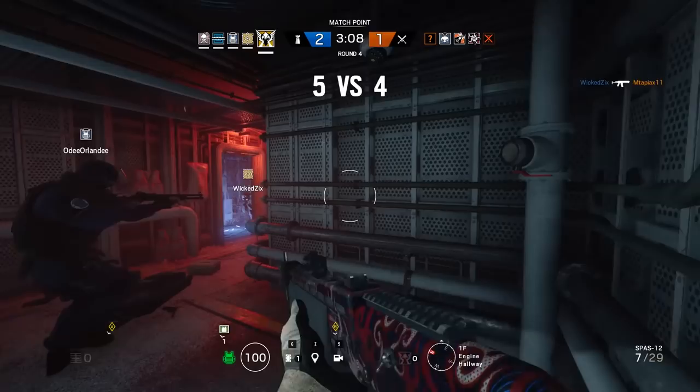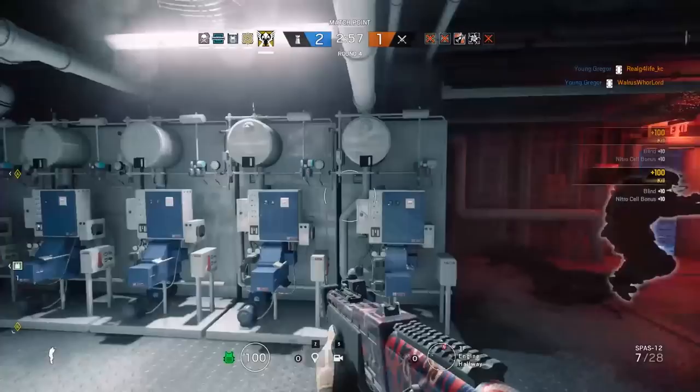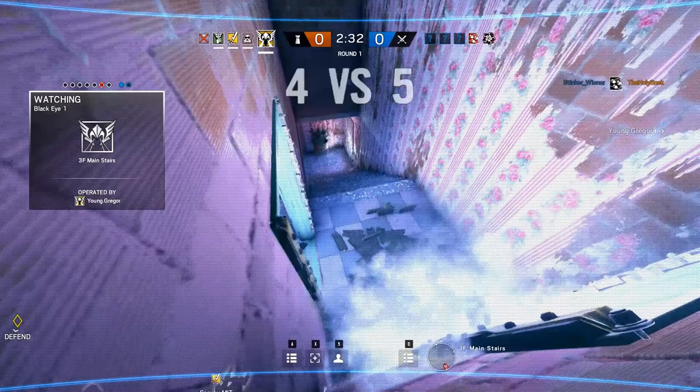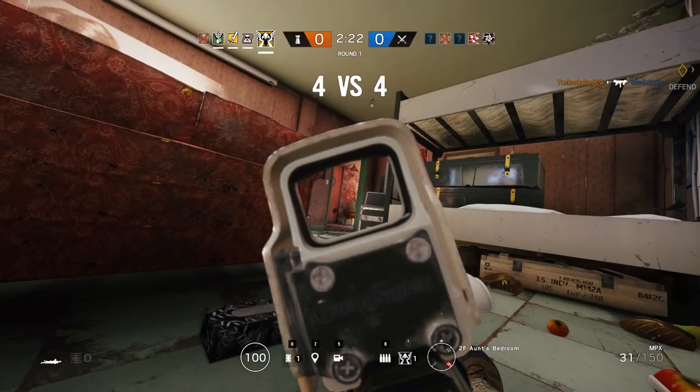What about Valkyrie's counters? You'll have to worry about Zappy Bitch, because obviously she can take down the cameras with her drone. But there's one operator that Valkyrie really just does not get along with. A lot of people really bag on IQ, but if there's one thing she's good at, it's countering Valkyrie - because the advantage you have with the cameras, even if you place them in locations that would normally be difficult to spot, all IQ has to do is scan them with her scanner, and that advantage is immediately removed.